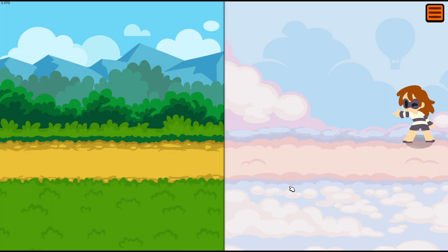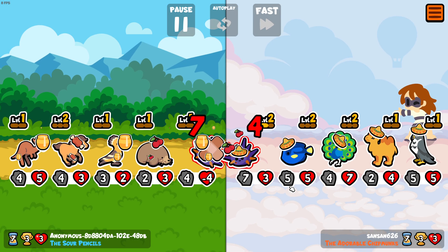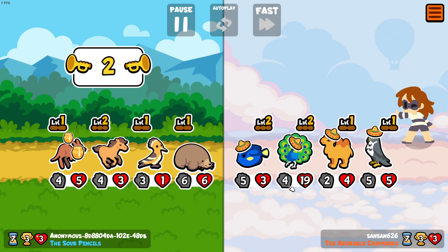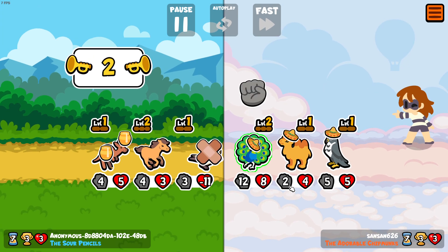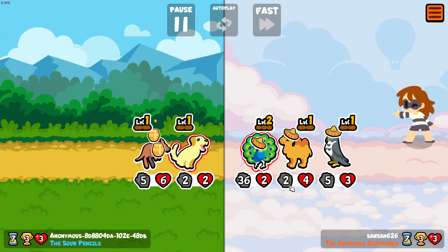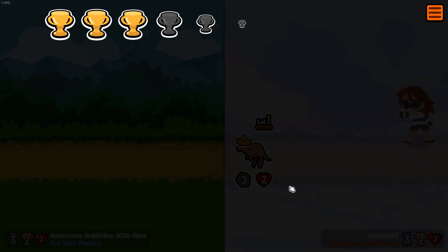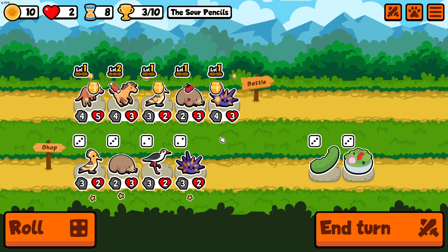Sour Pencils against the Adorable Chipmunks — but there's not even a single chipmunk. They have two trumpets. That peacock has a lot of health and attack — it's going to run through us. And we lost, damn! So close. Last two hearts left.